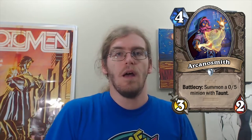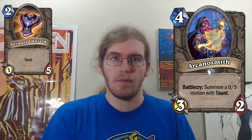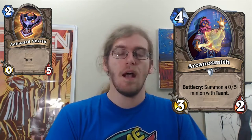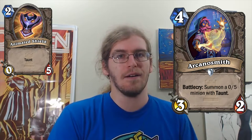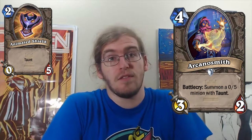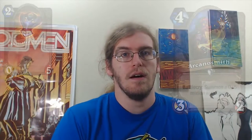Arcano Smith is a 3/2 for 4 that, as a Battlecry, summons a 0/5 minion with Taunt. First of all, the wording on this is weird — every other card in Hearthstone says a 1/1 something, so what is a 0/5 minion? I think they just got lazy or inconsistent. But I do know this card is bad. A 3/2 for 4 gets traded with by 1-drops, and a 0/5 doesn't really matter — it's kind of like gain 5 health. A 3/2 for 4 that gains 5 armor I don't think would get played, and likewise I don't think this would get played. In Arena it's even worse — it does basically nothing on the curve, gets traded up with by 1-drops, and that 0/5 gets torn through very easily.